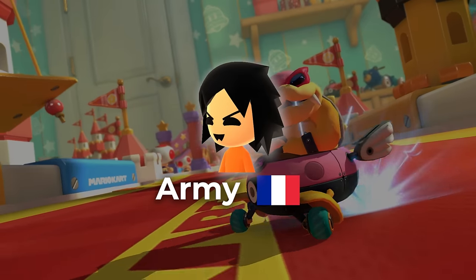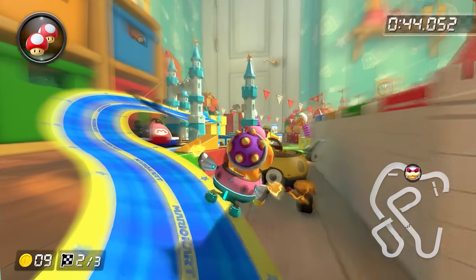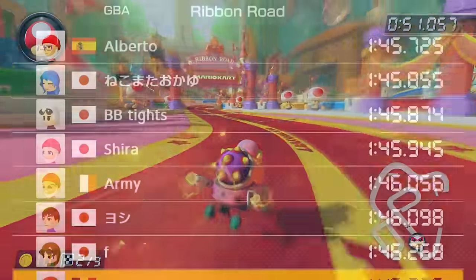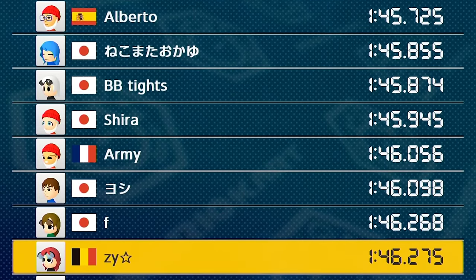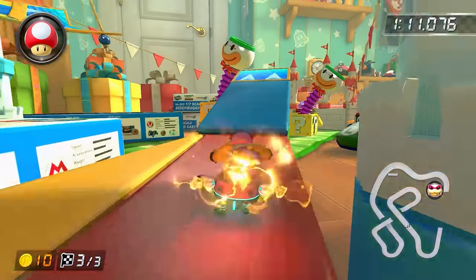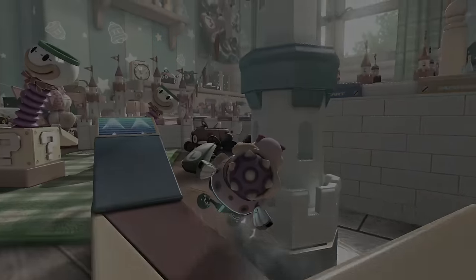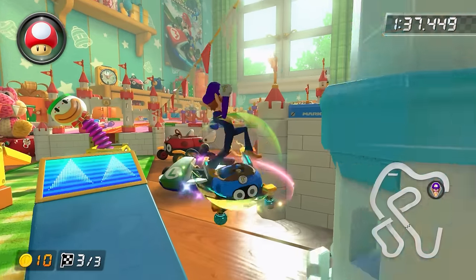One of them was Army. Army holds the world record on Ribbon Road in 200cc, where the complexity of the blue path is increased. He already had a great time on the track in 150cc, being 5th place on the leaderboard, so when he heard about even more strategies being found, he wanted to go for double world record. As mentioned earlier, the pace lock in lap 3 was near, but due to minimal testing, Alberto's old estimate was wrong.